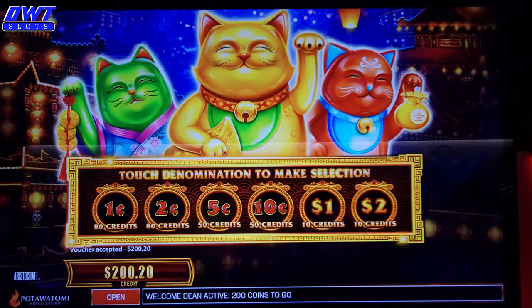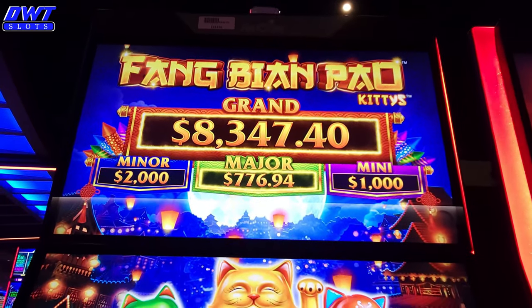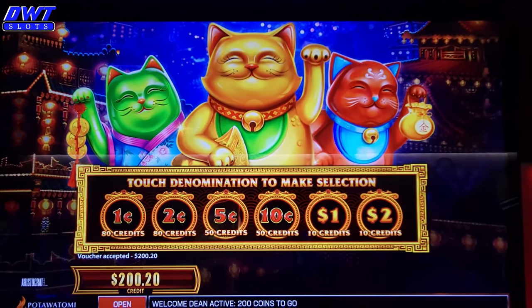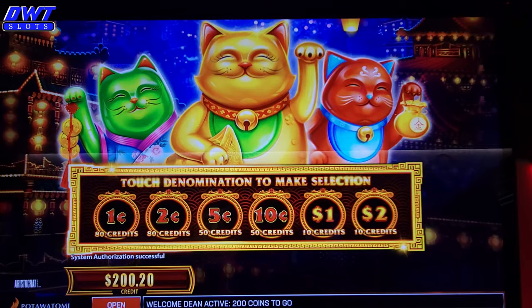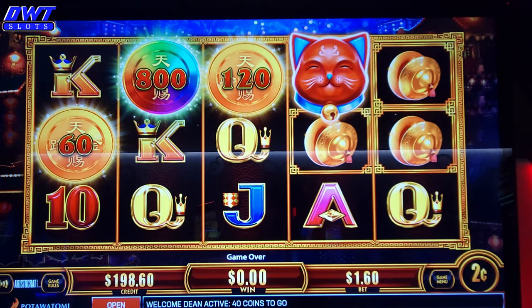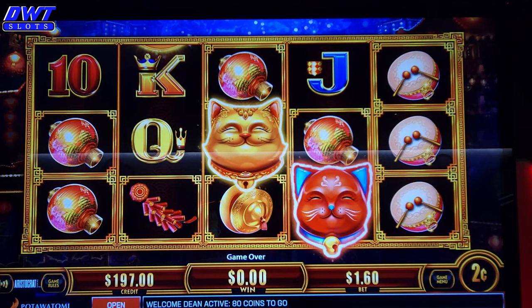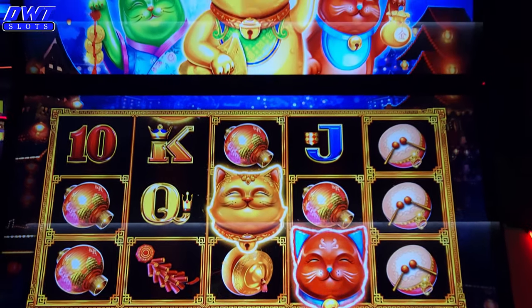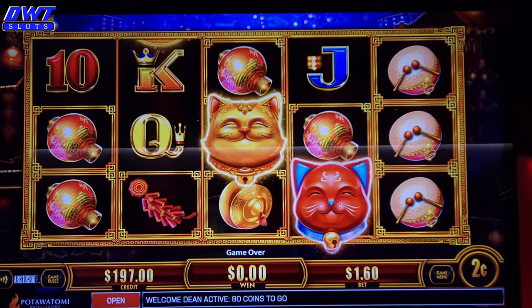I'm going to move over to the machine next to me. This one is the same as the other one I just went on, except this one is Kitty. I'm not going to pronounce it again, but I'm assuming it's almost the same way — you've got to get all three cats. I have played this one on my cell phone before. I'm going to do the same thing, two cents an arm, $1.60. When they're shaking a lot, usually that's when they go off, but like any game they can go off any time — just to try to get you to play.